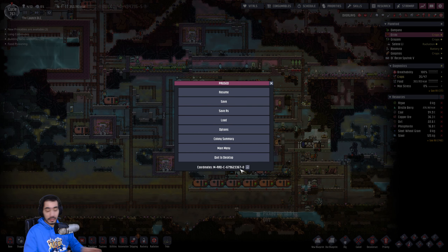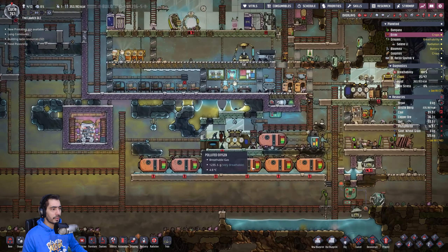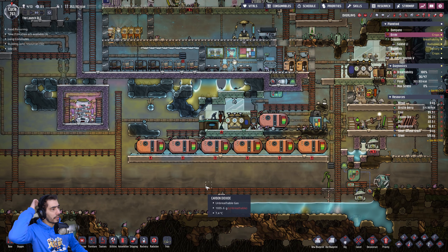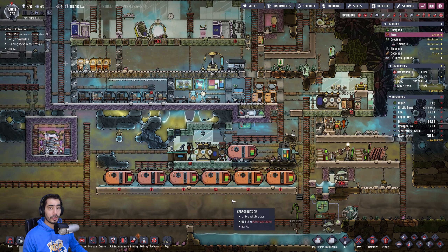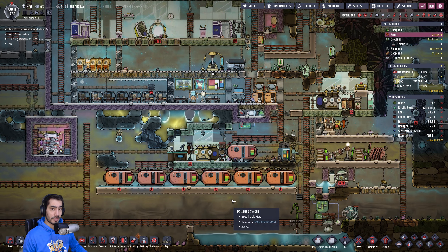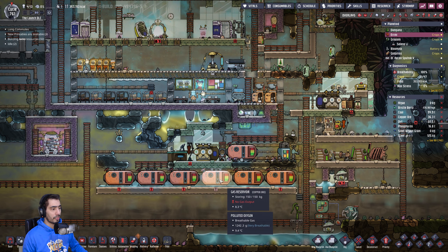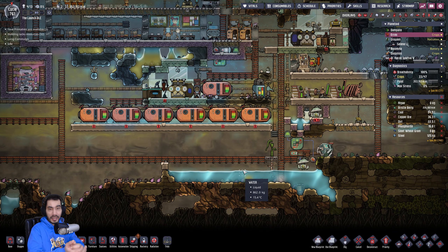Guys, I gotta go. Unfortunately this video had to be a little bit shorter than usual. My purpose is to put a rocket platform with a gas storage which is going to hold 3.6 tons of hydrogen — which is going to replace these 1, 2, 3, 4, 5, 6, 7 tanks. It's going to be the equivalent of about 20 of them.